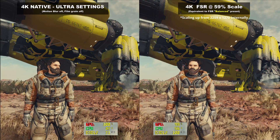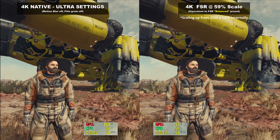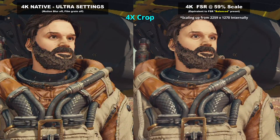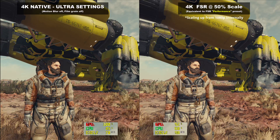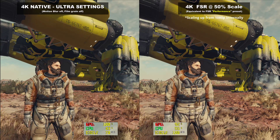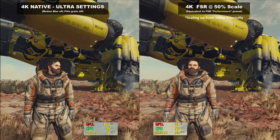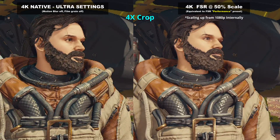At a 59% scale — or what other games would call the Balanced FSR preset — it is a 1.7x upscale. The sharpening preset level is about right for this one, crisping things up just enough to relatively closely match native 4K, at least without zooming in. And finally, the 50% scale — the Performance preset — a 1080p internal render for a clean 2x upscale to 4K, or in other words, 3 out of every 4 pixels are generated by the algorithm. On this rig we're hitting some diminishing returns for frame rate with this setting — there's no significant uplift over the Balanced setting at all. We've discovered a bottleneck elsewhere — it's no longer the GPU, it's not the CPU, probably not the memory — something deeper in the engine.